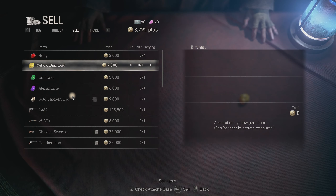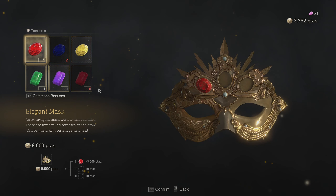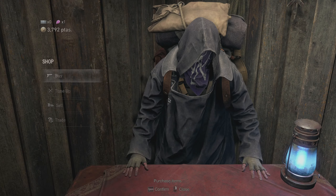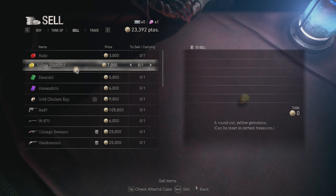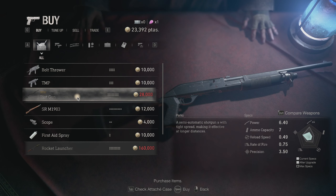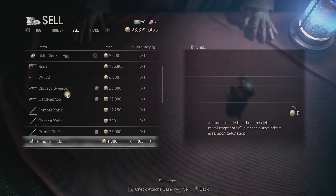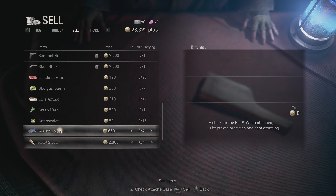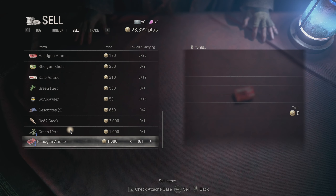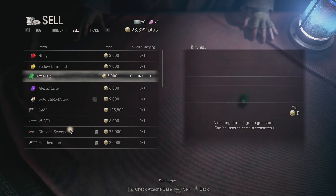We can do three reds. We could make some money. Do three reds. Does that give us enough? No. I really don't want to sell those. Let's try. I already sold everything worth selling. So it's gonna have to be an emerald to afford it.